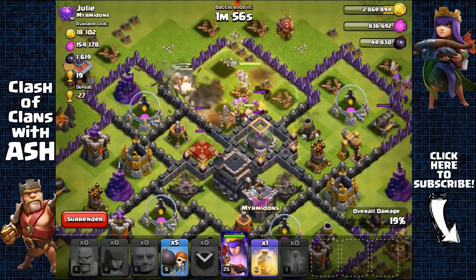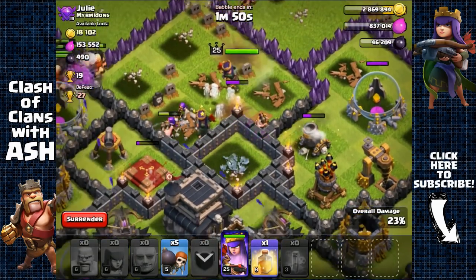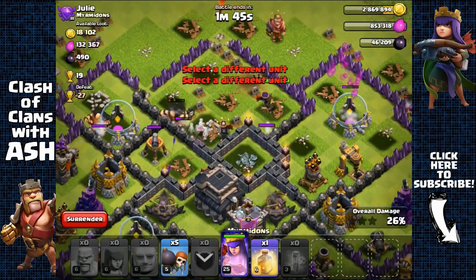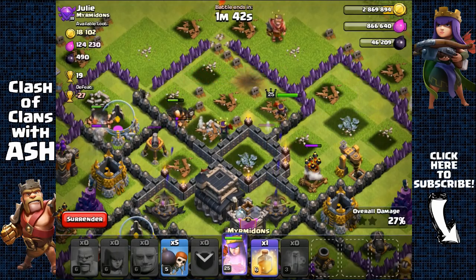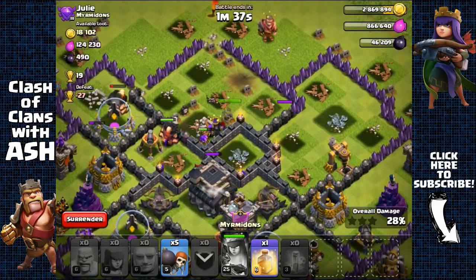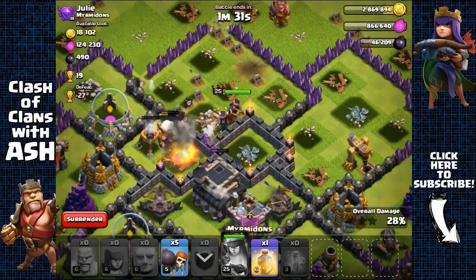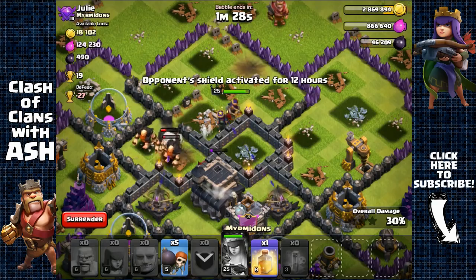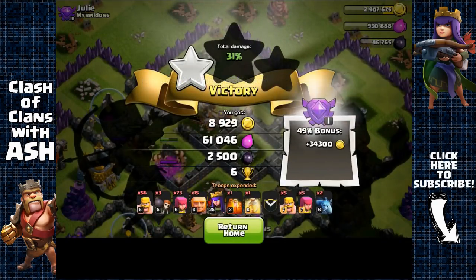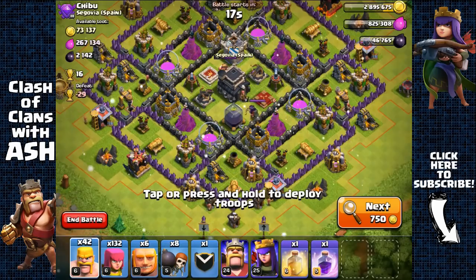She's probably going to go after the level 7 mortar, then the elixir storage, then the air defense. She's going for the town hall — I'll take it since she's already targeting it, and the town hall occupies Dark Elixir. 2,500 Dark Elixir — nice.